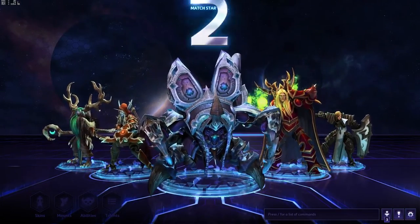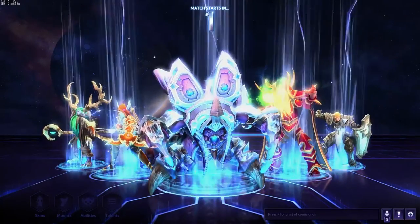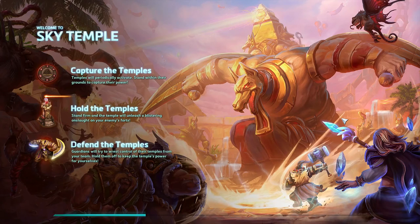Alright, we are with Malfurion, Sylvanas, Kael'thas, and Johanna — interesting team — and we're playing Sky Temple. I'm playing one of my classics, one of my favorites, which is Anub'arak. I like him a lot. The build I make with him is a bit of a hybrid build. I haven't really seen anything like it on the internet, so I guess it's just my own build and it works really well for me. I haven't played Anub'arak in quite some time though, so I could be a tad rusty. I've been trying to explore with other heroes and that kind of thing.